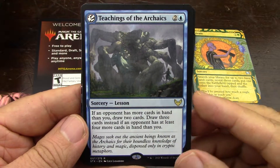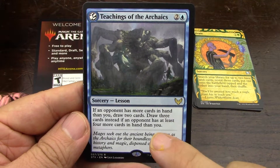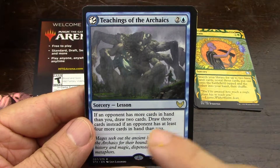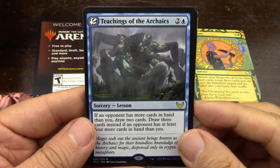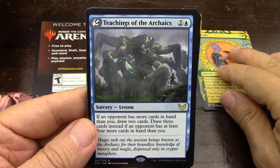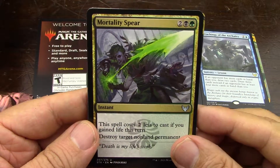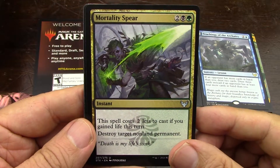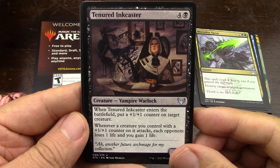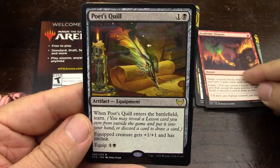So I understand now why in some packs in Strixhaven you get two rares. I got one of these packs in the other 12 packs that I cracked, and I thought it was an error, but it's not. If you get a Lesson, this is the Lesson slot in the pack, and sometimes the Lesson slot will be a rare. That explains it — I was like, am I going to get two rares in every pack? No, it's whenever you land a rare Lesson that that happens.